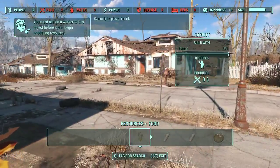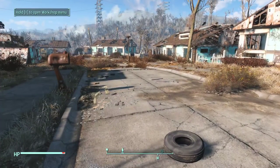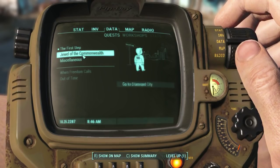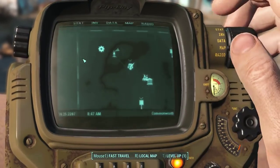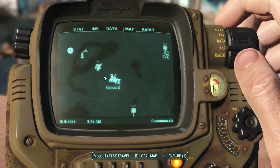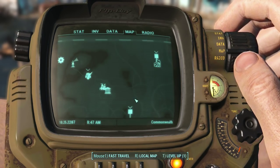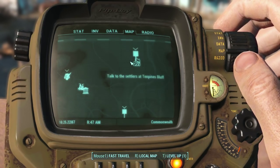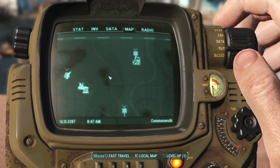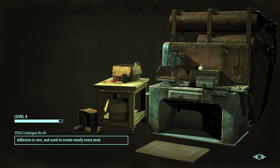For now I really want to get to Diamond City. Let me check the journal - 'Talk to settlers at Ten Pines Bluff' versus going to Diamond City. Looking at the map - holy crap, seriously? Okay, so we'll go to Ten Pines first since it sounds like it might have settlers and hopefully a shop. We'll quick travel back to Concord and then head towards Ten Pines Bluff.